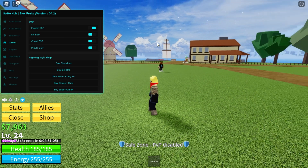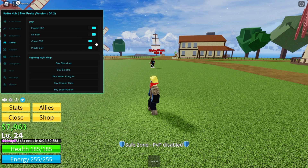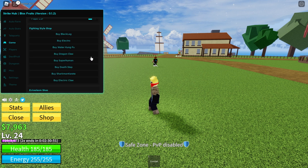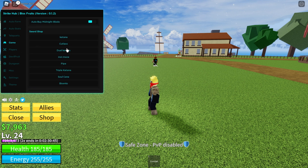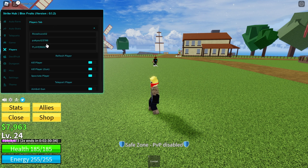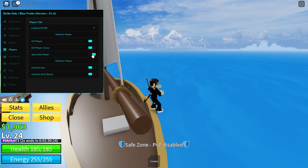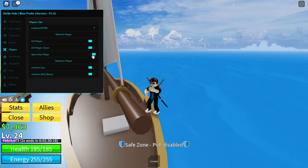In the game section, you can use the ESP for the flower ESP, devil fruits, chest ESP, and players. As you can see there, it's pretty useful. You can buy all of the fighting styles, ectoplasm, swords, guns, and raise abilities. In the players section, none of these work — but the spectate option does work. You can select a player and spectate them. I believe that's the only one that works — the teleport to player doesn't work, so you can only spectate them, unfortunately.